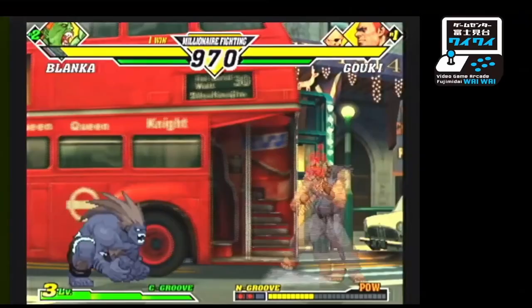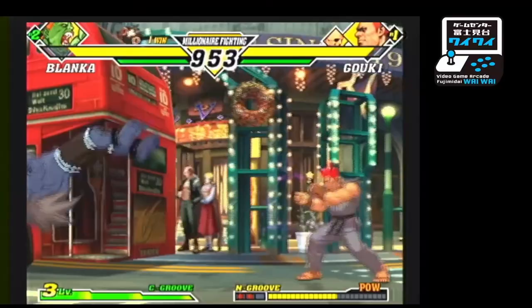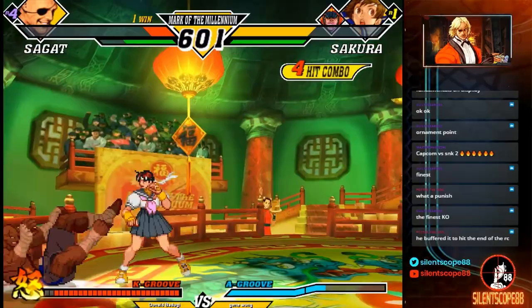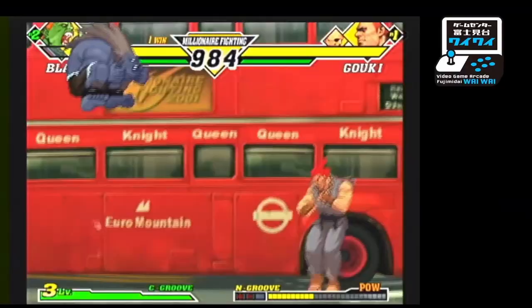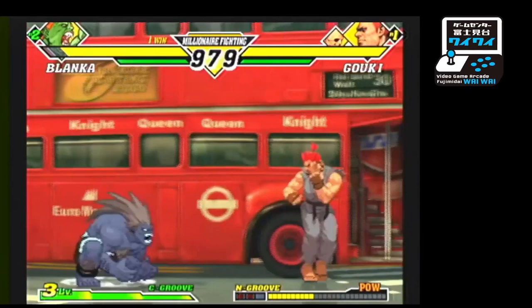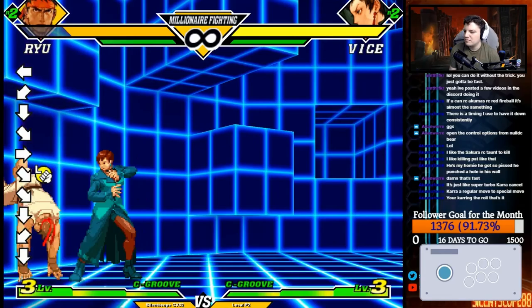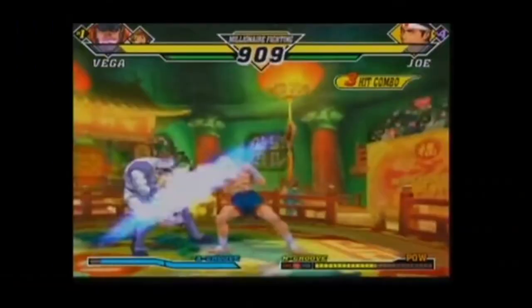This ability to add 24-25 frames of invincibility drastically changes the game of CVS2. Here are just some examples of what roll canceling can be used for: it can be used with fast-moving special attacks to go through projectiles; it can be used on the opponent's wake-up as pressure to beat any possible wake-up attacks, even wake-up level 3s depending on the attack used; it can be used to beat out opponents' normals in neutral; it can be used with certain specials to make them stronger anti-air tools; and command grabs can be used as a way to be safe or even beat wake-up options. I will leave it up to you to find the possibilities for the characters you play.